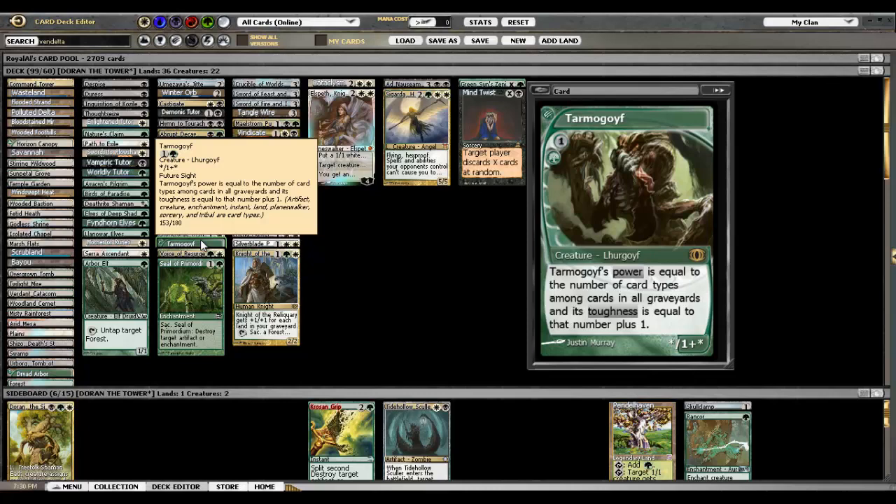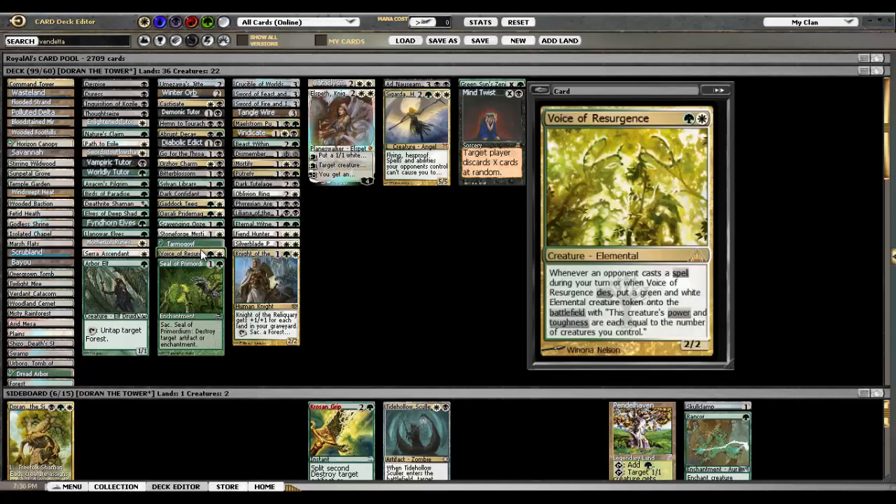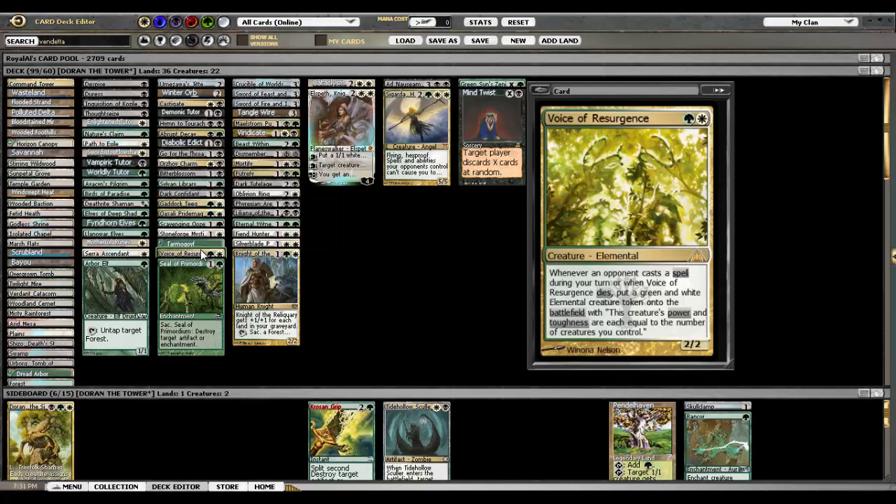And then Tarmogoyf — just a beatstick, he's cheap. You can cast your early Duresses and Thoughtseizes, make him big with fetch lands, obviously. And the fact that his toughness is always more than his power is good with Doran. Voice of Resurgence is actually pretty good — I didn't think the two-two token would be all that effective, but it does change the way your opponents play. They play all the removal on their turn. I've had people counter my spell, like Doran, the turn after I played Voice, and I got another two-two for free. It makes counterspells really awkward, and people are afraid to do things on your turn when you have it. When it dies it makes a token which can get bigger, so I like it.